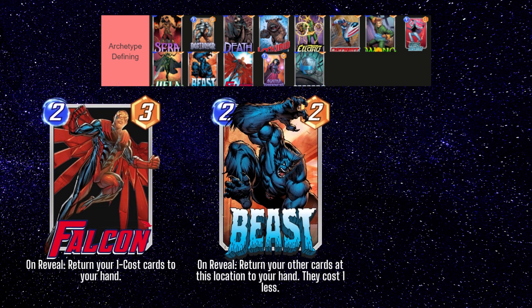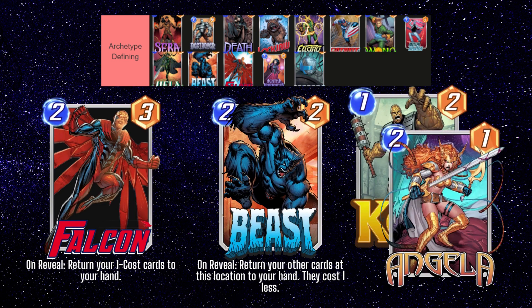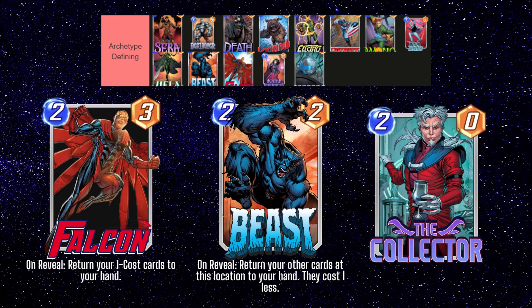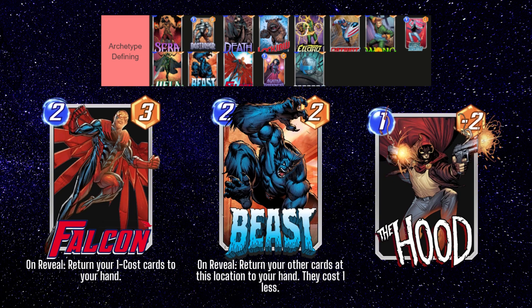The next two cards kind of go together to enable the bounce deck archetype. Beast and Falcon are both able to return cards to your hand, so you can build a deck with some strong 1 and 2 drops like Korg, Iceman, and Angela, and use cards like The Collector that synergize with these bounce-to-hand mechanics. If you have the Hood, it's also another great card to include in this deck.